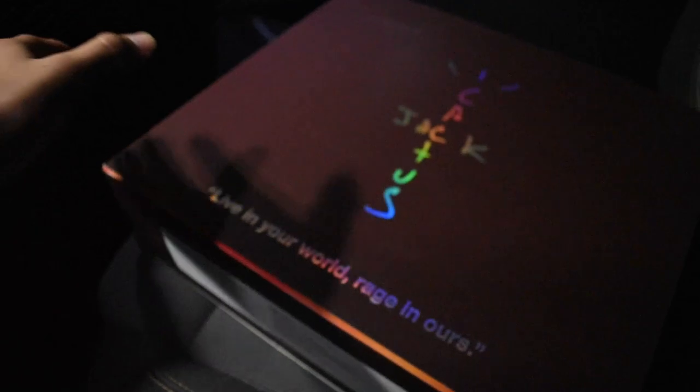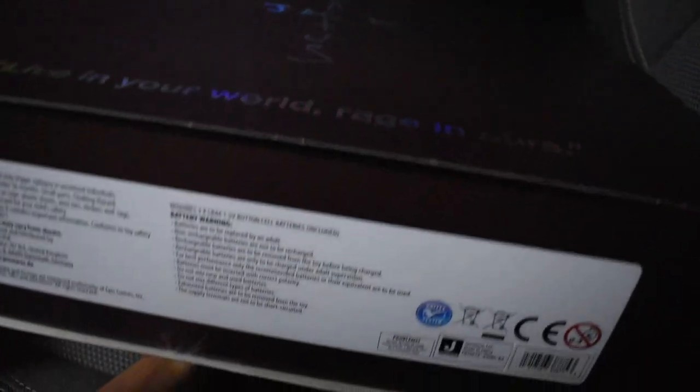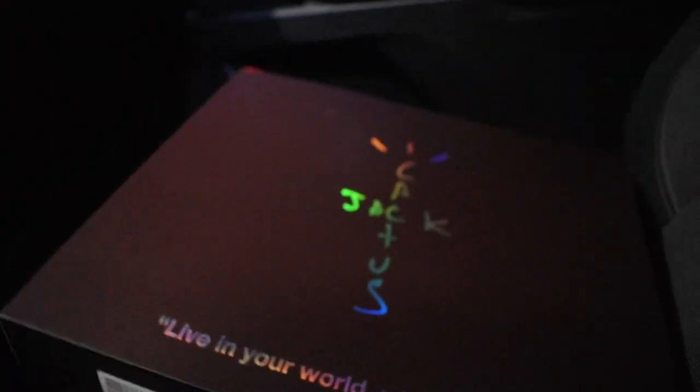I already opened it so it's pretty nice. The box is really nice — it has the Fortnite branding obviously, but the Cactus Jack design is crazy. I love the holographic design on it — 'Live in Your World, Reign Ours.' It's really nice. I'm gonna show you guys in the actual lighting. Here it is — you can see the holographic rainbow-type Cactus Jack. That actually goes inside the box, I forgot to put it in.